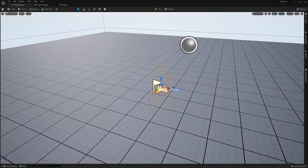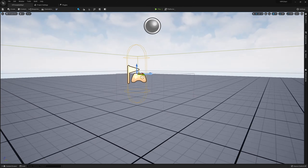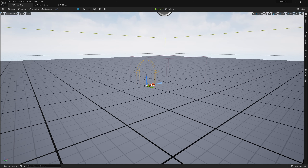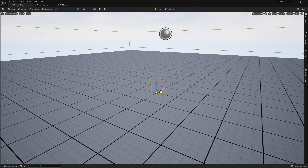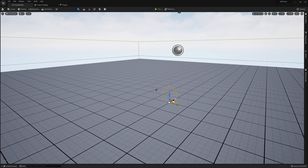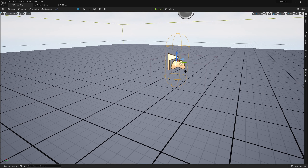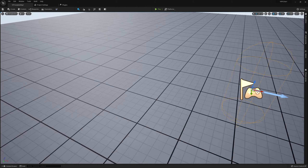Starting off in the scene, you're going to want to make sure that your player start is raised above the ground at least a little bit. If you're using a VR template you may find it's sunken into the ground — this is typically needed for VR since the origin point for a VR pawn is on the ground. However, when we start with the PC player we want it above the ground, and we'll add an offset so our VR pawn will still spawn in the correct spot.